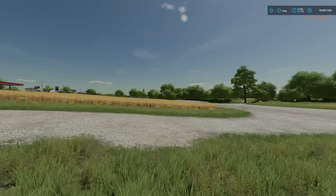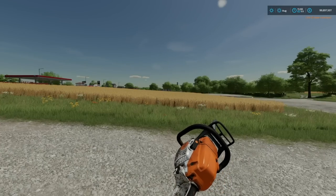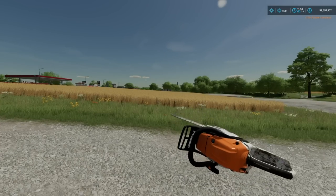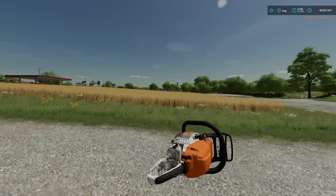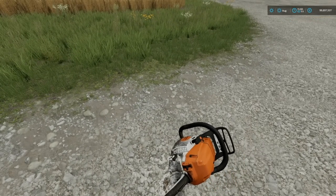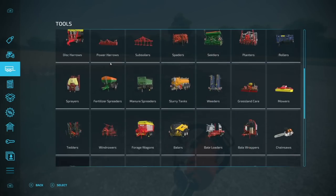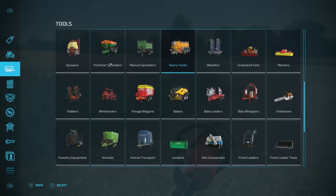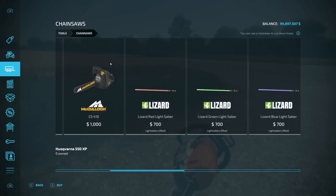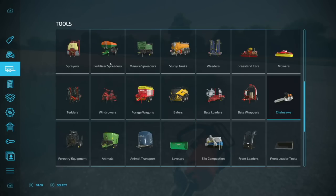We've also got a new chainsaw — the Stihl MS 261 CM Light 04. It's zero slots on consoles. The chainsaw has a really neat design — looking at it, it says Light 04 but honestly it kind of looks like Night 04, which is a little creepy. I love it.